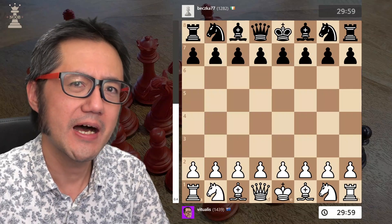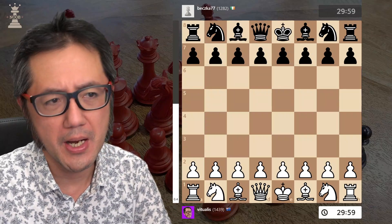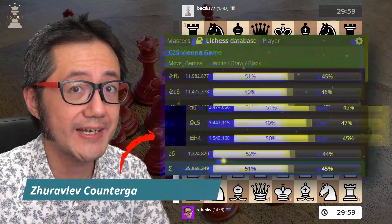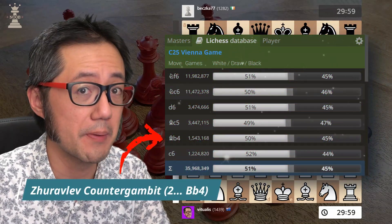Against the Vienna game, about 4% of the time, black will respond with the Shurelev counter-gambit. That's Bb4.